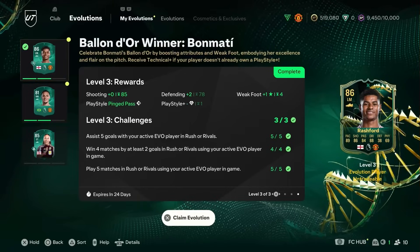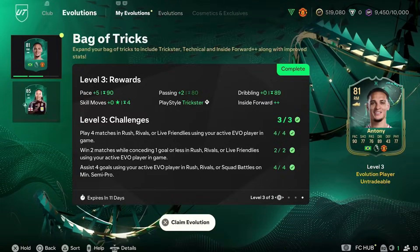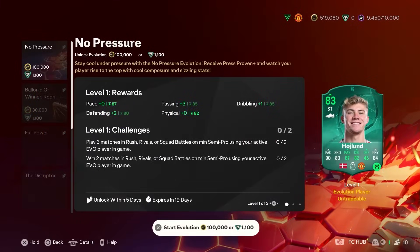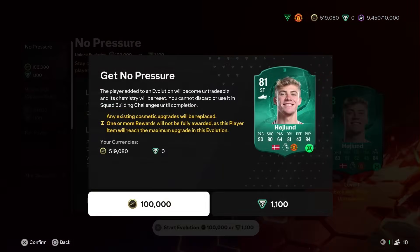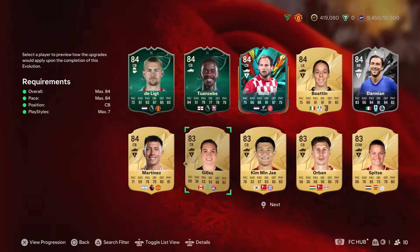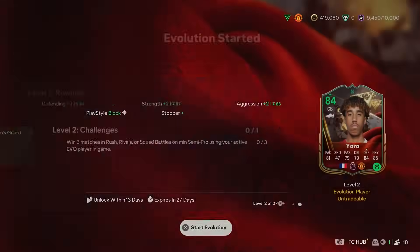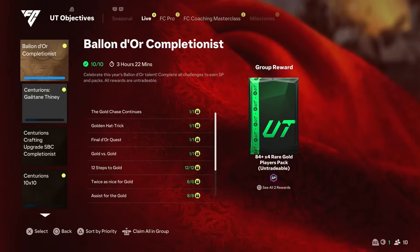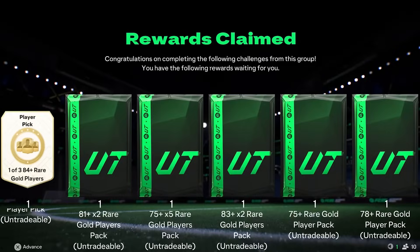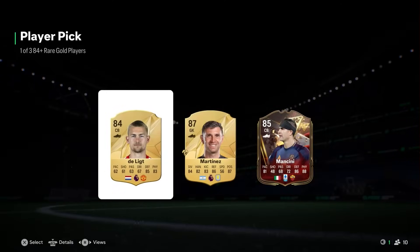It has been a while since I last saw you on this account, but we have got Marcus Rashford up to the 86 - and this card is still my favourite on this account. Not only that, we have Anthony up to the 81 - I think he fits into another few evolutions. Another evolution I am committing to is Haaland into No Pressure - a big expense at 100,000 coins, but I actually think it's really, really worth it. And the player that fits into the next Evo for us is Lenny Yoro - this makes this card insanely meta. We're going to start this one as well, which is going to be absolutely amazing.